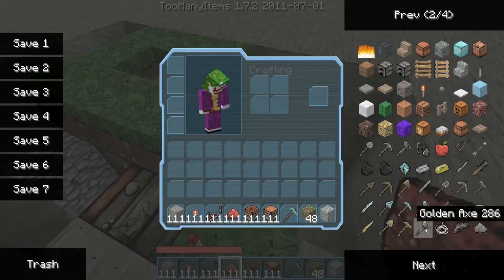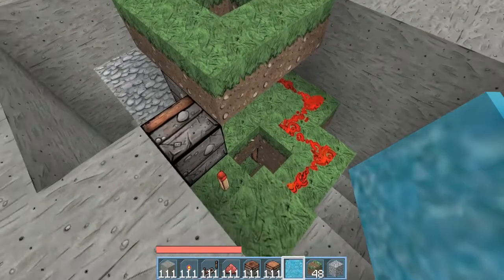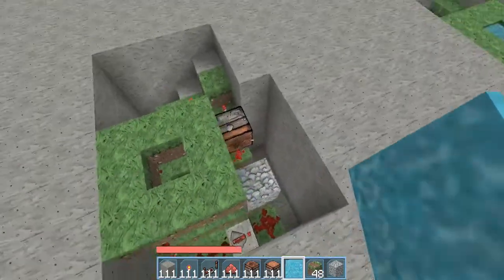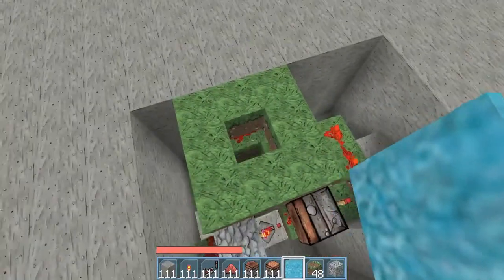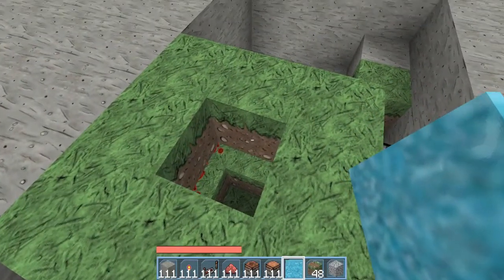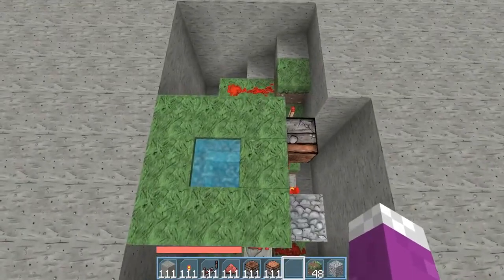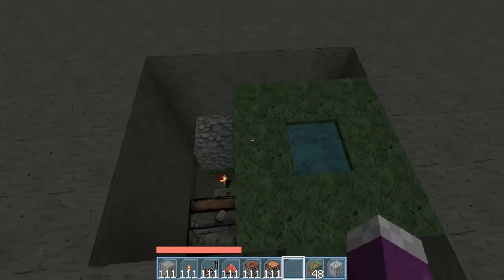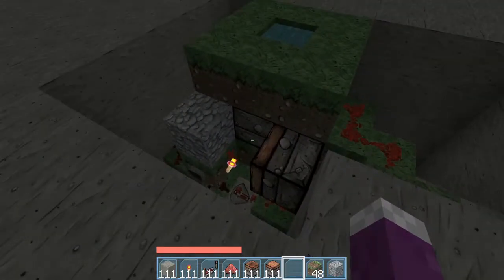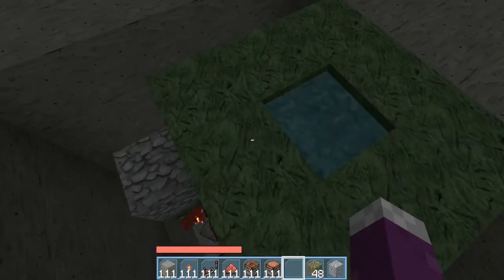All you need to do to make it a fully working light detector is get yourself some water. Make sure this piston is retracted - if it's not retracted just hit this button until it is. Then place water here. Now when it turns to night time that grass will die and trigger the block update, which will trigger the T flip-flop. That one's just worked so this one shouldn't take long.